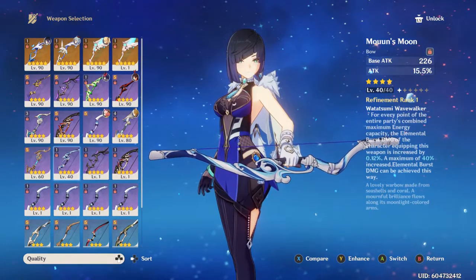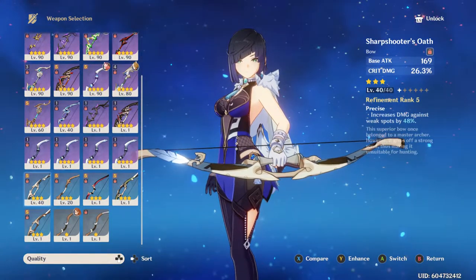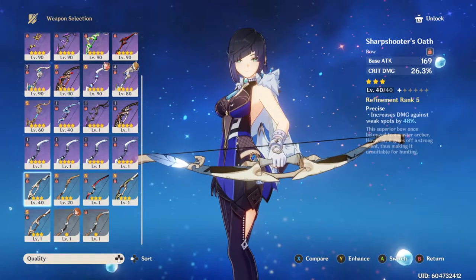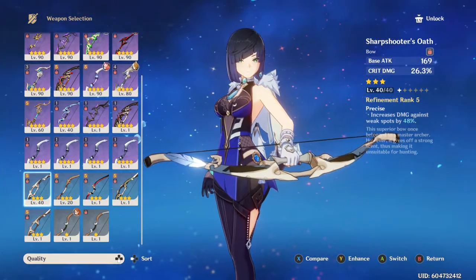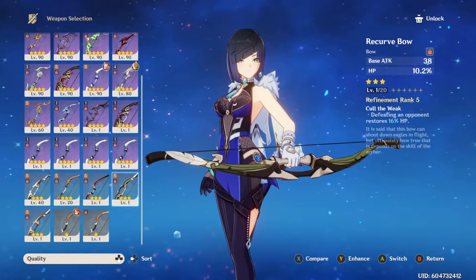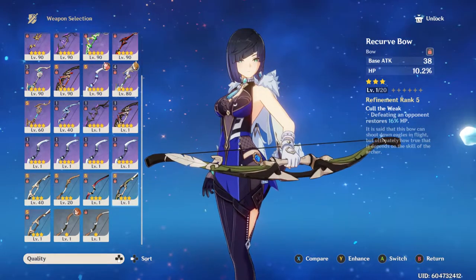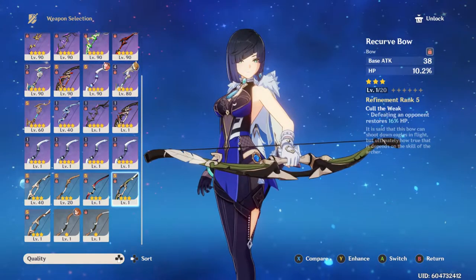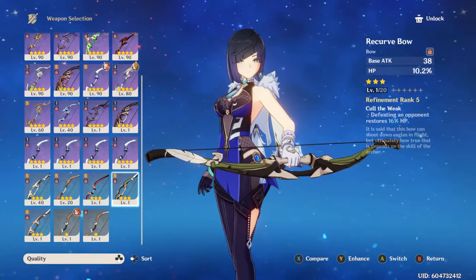I only recommend using Mouun's Moon if you have higher refinements. For 3-star options, you've got the Sharpshooter's Oath, which actually has much higher crit damage than the Blackcliff Warbow and increased damage to weak spots for when you launch your charged shot. And since the base damage doesn't matter, you can use these without worrying too much. The Recurve Bow has high HP percentage and it's also a really good option.